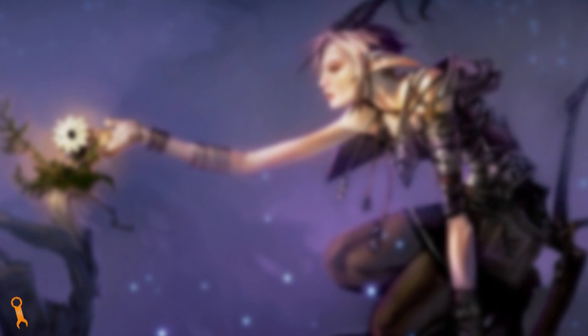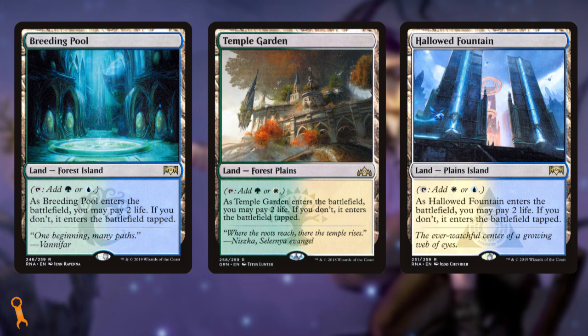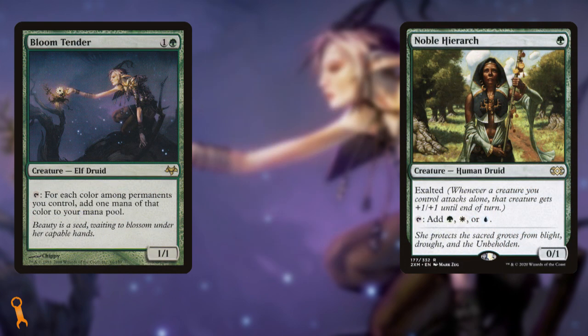For upgrades, your mana base would be the best place to start. Because you're running three colors, you need diversity in the colors you can produce. While you can run nothing but basics and be fine, the more lands that can net you multiple colors just improves consistency. Shock lands like Breeding Pool, Temple Garden, and Hallowed Fountain are good starts but will set you back over $10 each — same goes for the Bond lands: Rejuvenating Springs, Bountiful Promenade, and Sea of Clouds. They really help ensure you can cast Derevi on turns two or three. There are also two mana dorks I'd recommend: Bloom Tender and Noble Hierarch. They're not inexpensive, but can be great payoffs with your untap triggers and the versatility they provide in color production — all up to you if you want to triple the budget of your deck on a card or two.